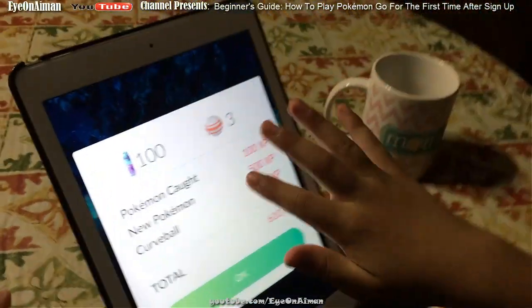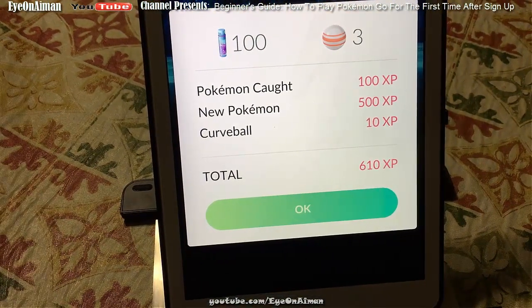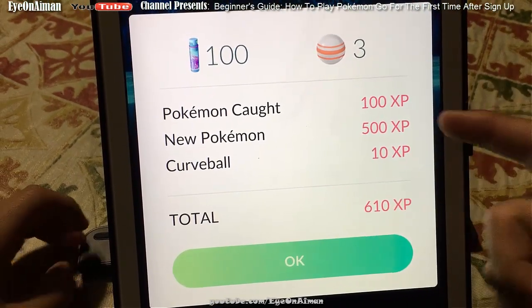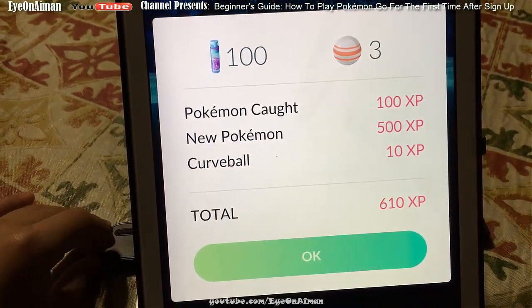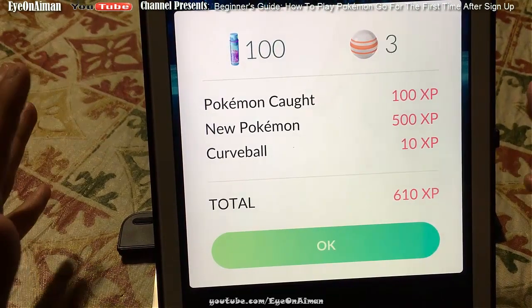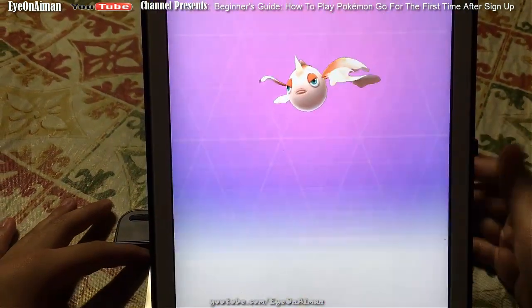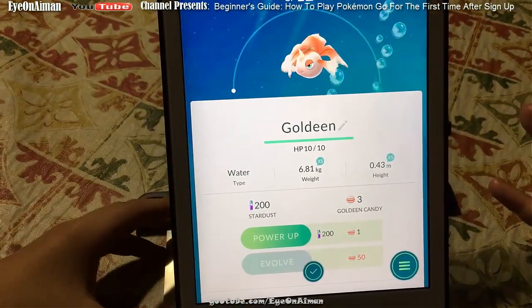Gotcha — Goldeen was caught! It gives you 10 XP for a curveball, 10 XP for a nice ball, about 50 or 20 XP for a great ball, and 100 for an excellent ball. For a Pokemon caught, it gives you 100 XP; a new Pokemon gives you 500. So your first catch with Pikachu plus this one would equal 610 each, so you have 1,220 XP already. You also get your Stardust and Candy, and it's registered in the Pokédex.